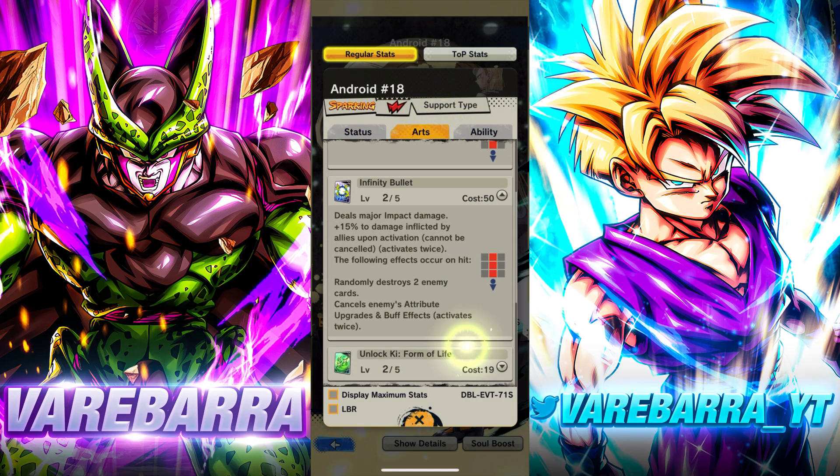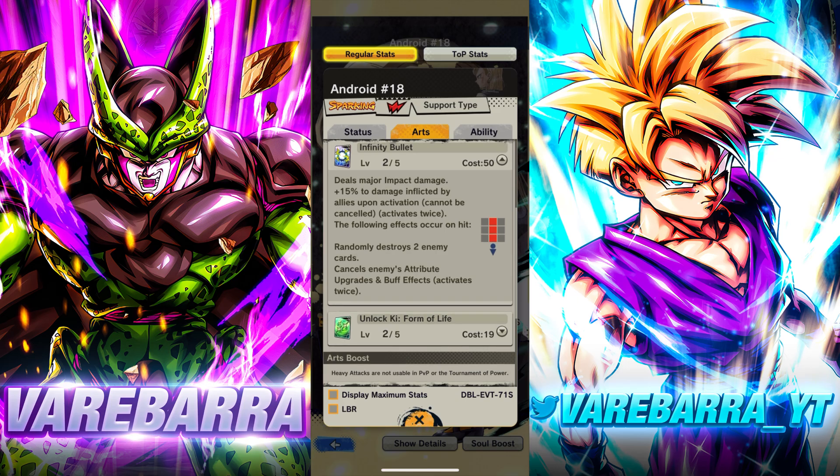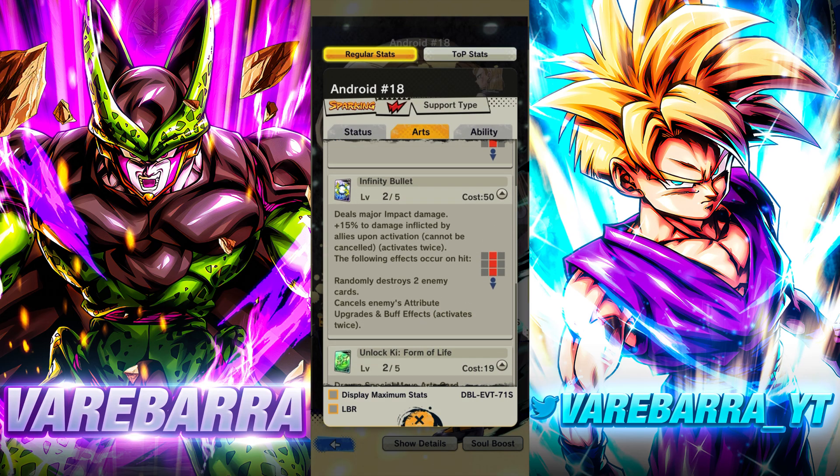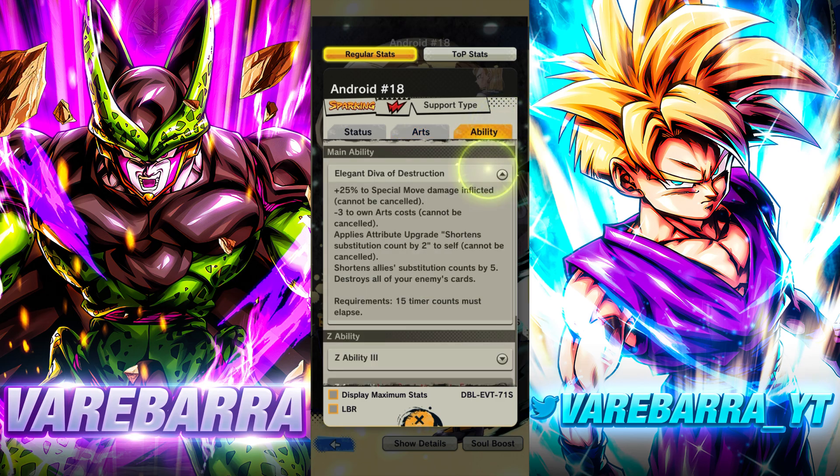She has lots of supporting capabilities. Pop a blue card and your whole team gets a 50% damage buff - it stacks twice so your whole team could get a 30% damage buff, which is really really good. Green card gives you a blue card every single time you pop it, so that's actually really good. She's a team heal, shortens sub count, gives ki, and she cancels buff effects and upgrades on the blue card as well.